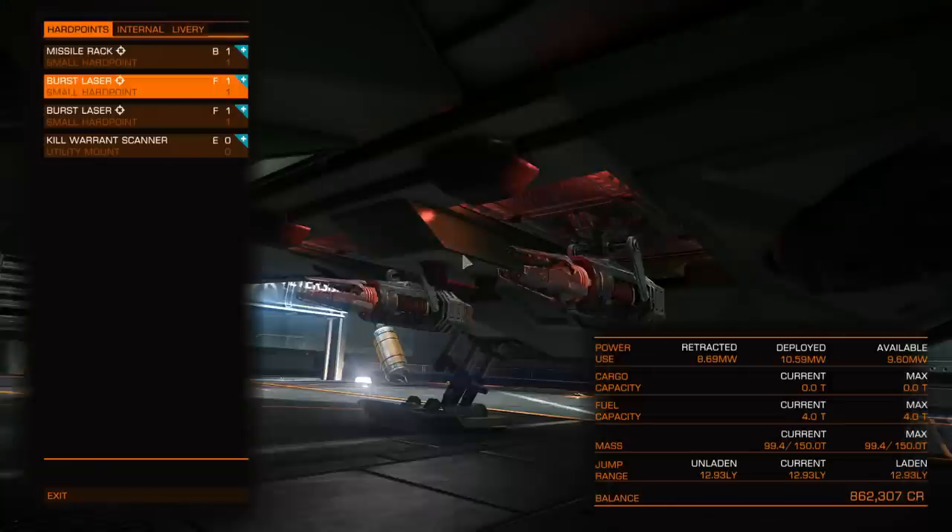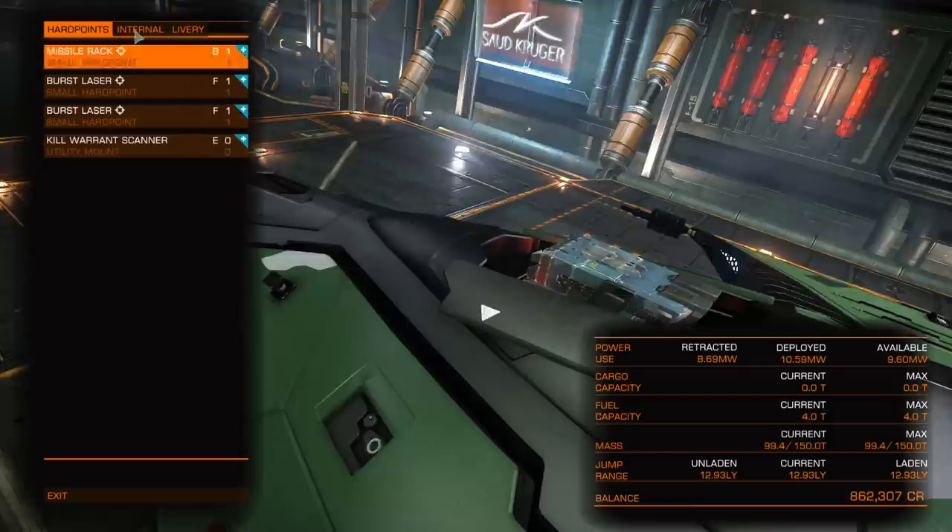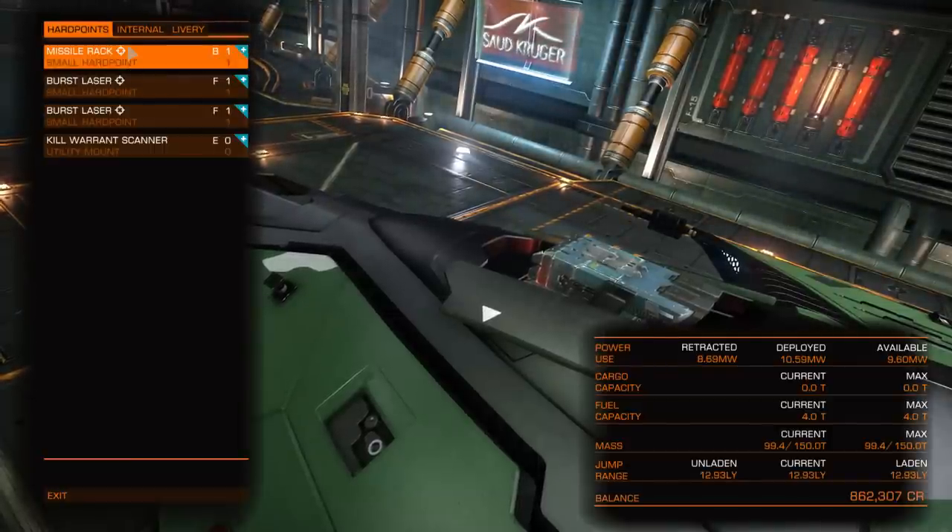Alright guys, I've got about a couple of million worth of assets. Most of it's tied up in my ship. So what I'm going to do is sell this — sell my Eagle, sell all the parts first so that I don't lose the 10%. Then I'm going to sell the Eagle and give trading a go.